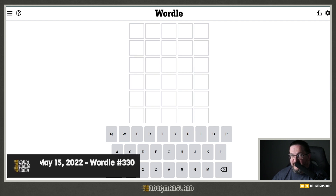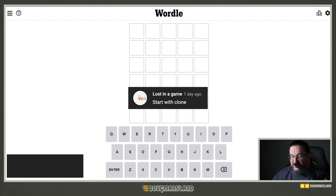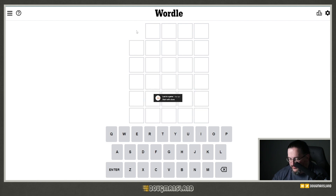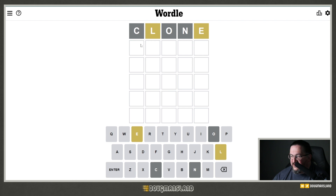Hello everyone, it's Sunday May 15th 2022, I'm Doug. It's time for Wordle 330. A suggestion from a viewer is to start with the word CLONE. Let's give it a go and see what CLONE gets us. CLONE gets us an L and an E, both out of position.